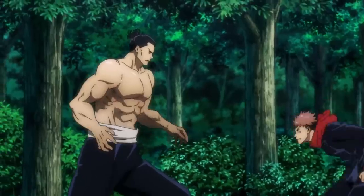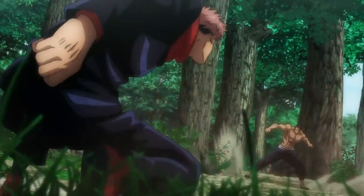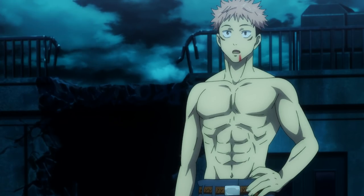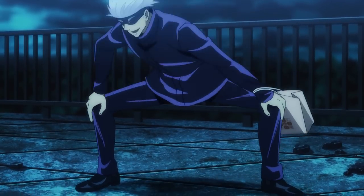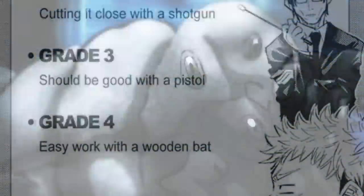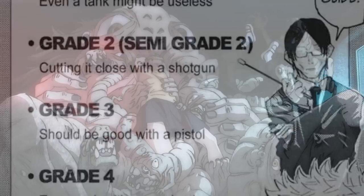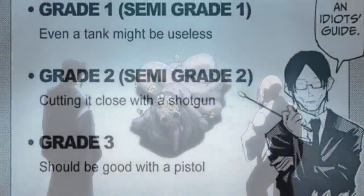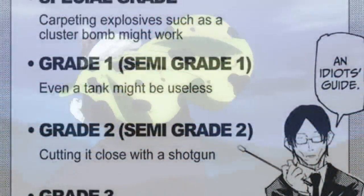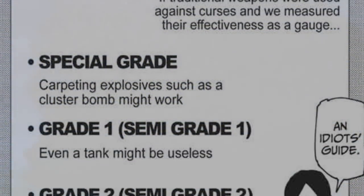Considering I'm already discussing power, I might as well break down roughly how powerful curses and sorcerers are at each level. We are given a rather comprehensive guide of cursed spirits' danger levels in Chapter 6 by Ijichi. The danger assessment assumes cursed spirits would be harmed by conventional weaponry: Grade 4 curses can be handled with a baseball bat; Grade 3 curses can be handled with relative ease if you have a handgun; Grade 2 curses can be dealt with if you have a shotgun, however it would be cutting it rather close; Semi-Grade 1 to Grade 1 curses are strong enough to make tanks useless in battle. And finally, Special Grade curses are so powerful that anything short of a cluster bomb strike would be ineffective, and even that isn't assured to take them out.